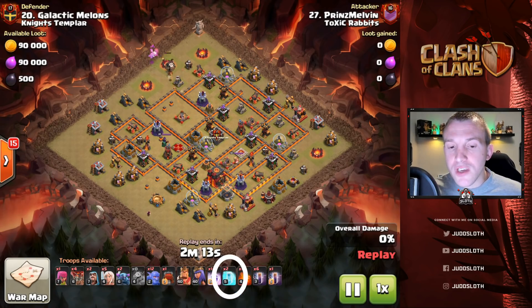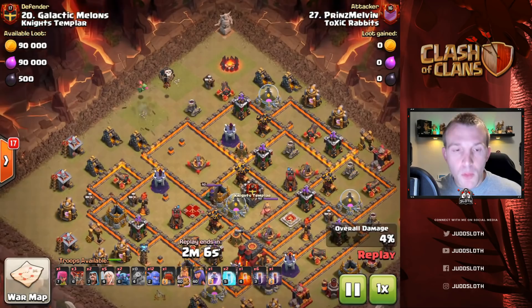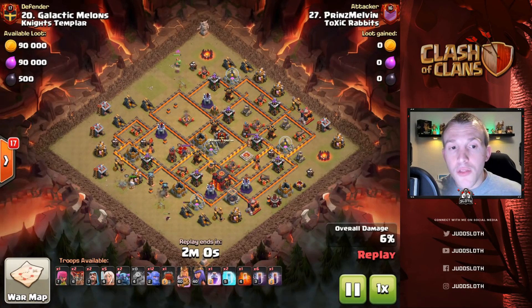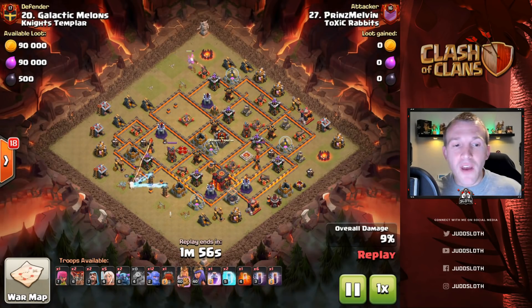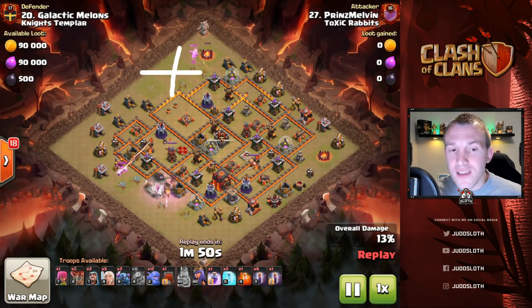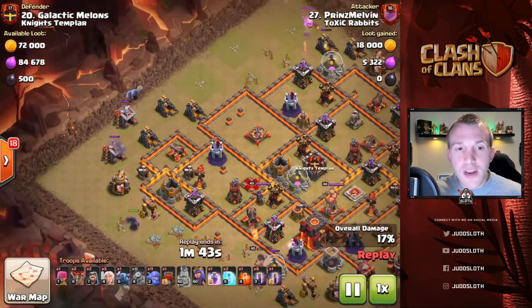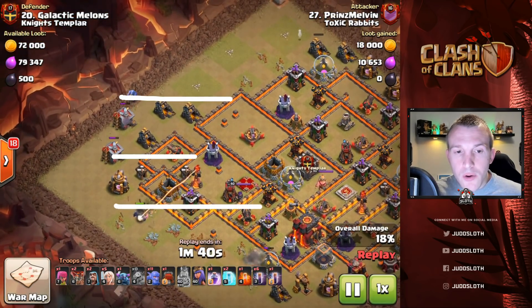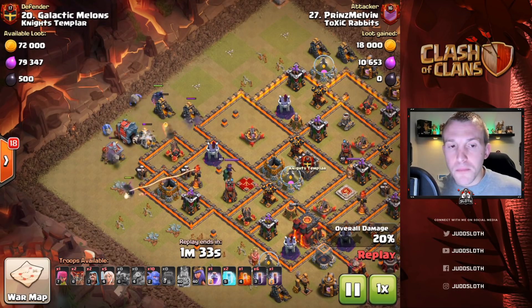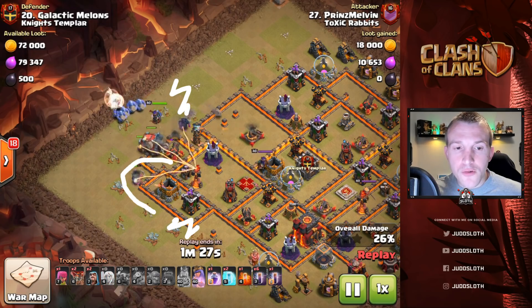You also need a couple of freeze spells for any splash damage on the perimeter — often you can distract it. The baby dragon sets up the funnel again. Notice the buildings you can use: army camps are fantastic because they are so big and very low in health, so you can take them down and it sets up such a wide funnel. The King has done a fantastic job as well, meaning we have this little breadcrumb of buildings to draw our troops into the base. It's a common mistake that newer players make — you've got to get your troops coming into the base, work on the outside first in order to bring your troops around and in.